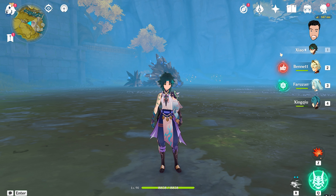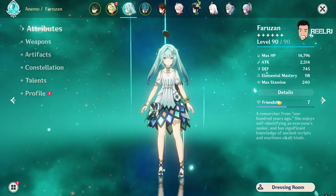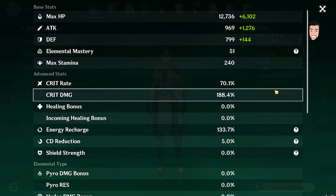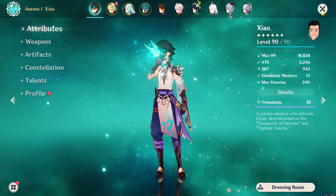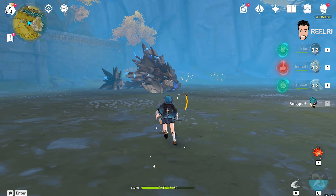For the Xiao team I'm using Bennett, Faruzan, and Xingqiu — all built on energy recharge. Bennett has 200% energy recharge, Faruzan has 226%, and Xingqiu has 196%. Xiao has 133% energy recharge. Xingqiu actually has 356% energy recharge total. So we're going to get the maximum out of that weapon.